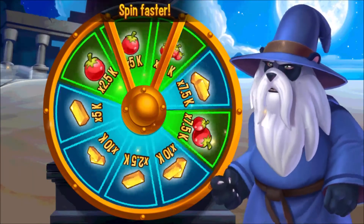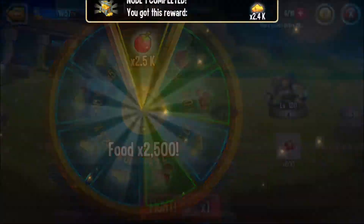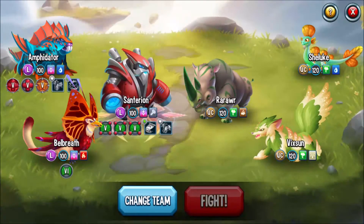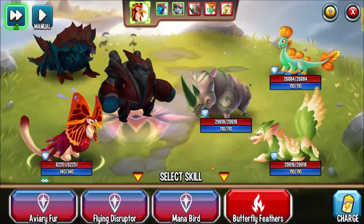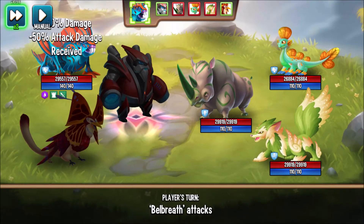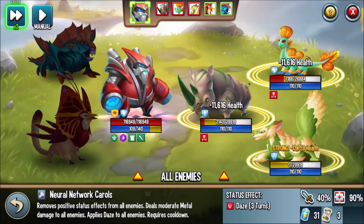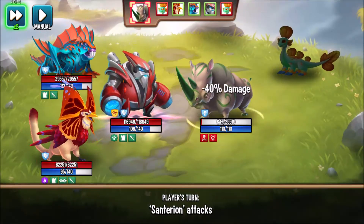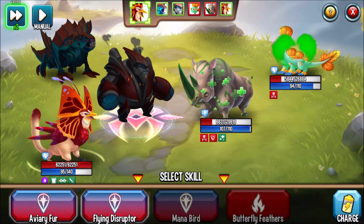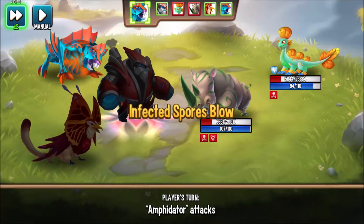We'll do two more battles in the dungeons. This time we'll go with Mana Bird for damage boost and Butterfly Feathers to get a Hydrophobic Shield. We'll go with Poison Splash, then Neural Network Carols. Since Roar has regeneration, we'll take care of that with Flying Disruptor. We'll Recharge, then go with Infected Spore's Blow to end the battle.